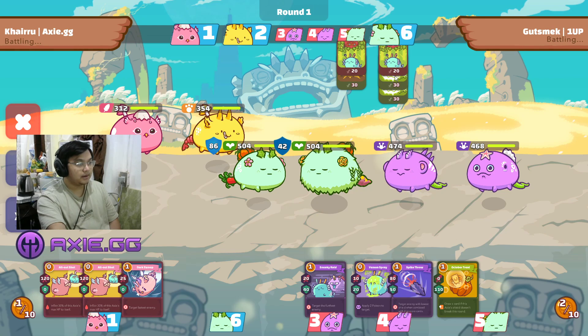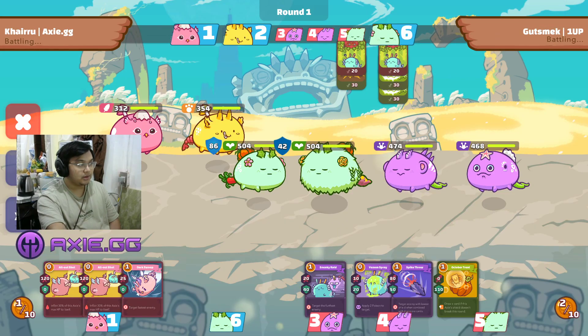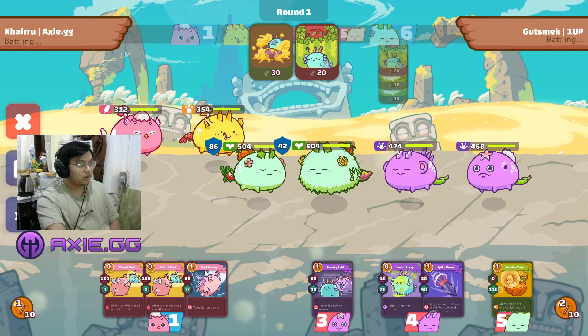I need my aggression to be slightly early on. Another problem is that this guy has Sneaky Raid, Ivory Chop, and Star Shuriken, which can also kill our Bird when he tries to four-card us. So I need to aggro early on.